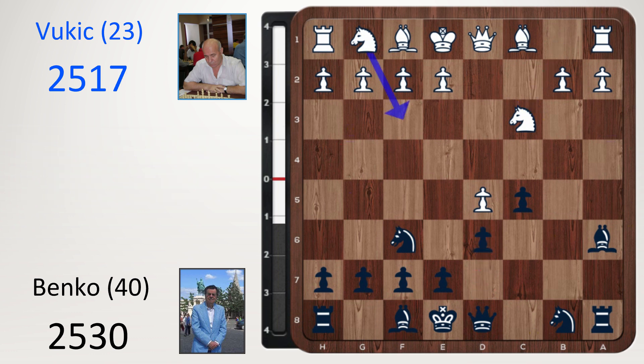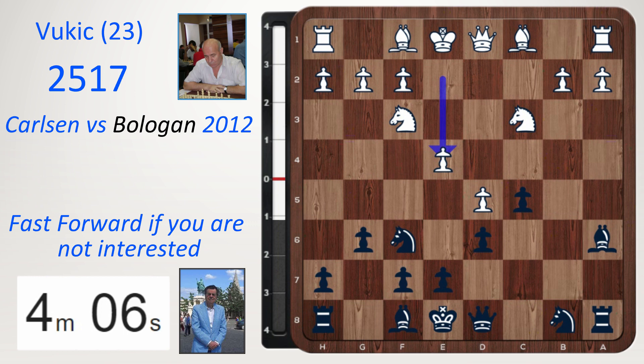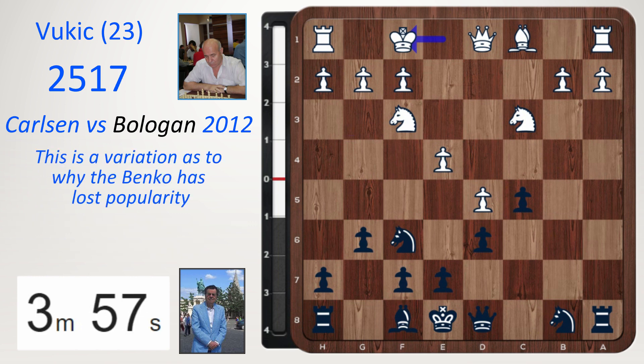Nc3, d6, knight f3, g6. G3 was played in this game, but I want to look at e4 — this is the modern way of playing. Bishop takes f1, king takes f1. White cannot castle, but he is up an a pawn. I think this is a variation as to why the Benko has lost popularity. Bishop g7, g3.